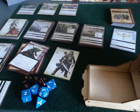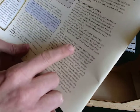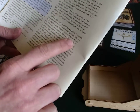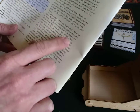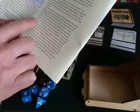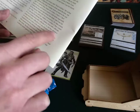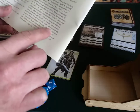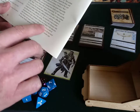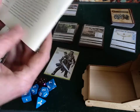Each bane card has a Check to Defeat section indicating the skills and difficulty of the checks. If multiple checks are listed with OR between them, choose one. If there's a THEN between them, you need to succeed at both checks sequentially to defeat the bane — you must attempt both, even if you fail the first, because failure often has consequences. OR takes priority over THEN. Any character at the location can attempt one or more checks, as long as the encountering character attempts at least one.